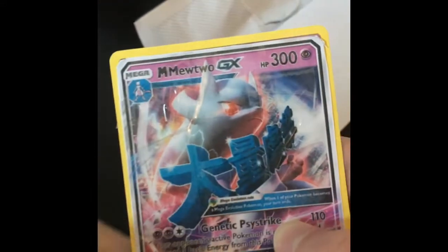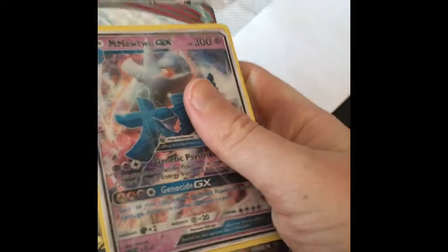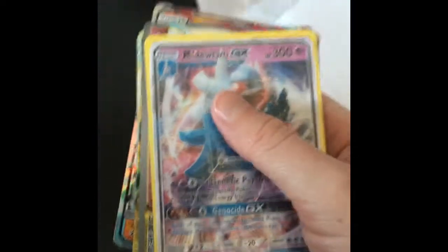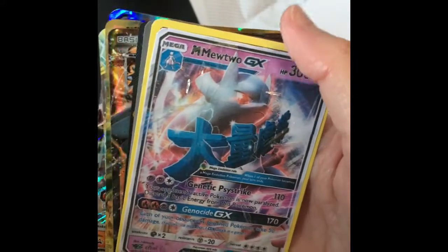It says it's XYZ — why does it have yellow? It's not supposed to have yellow. This is actually pretty strange, because usually the cards that are ultra rare don't actually have yellow around them. That's for the comments, but I don't know.